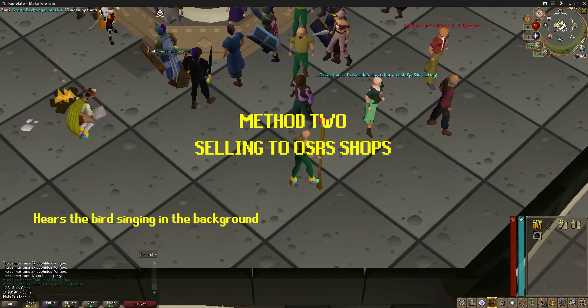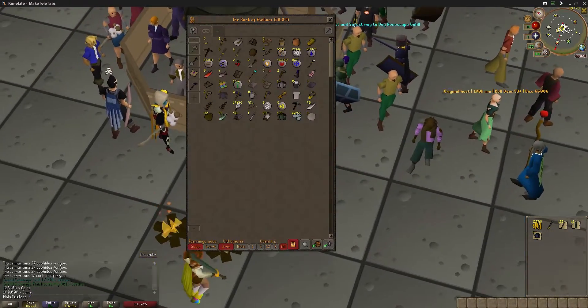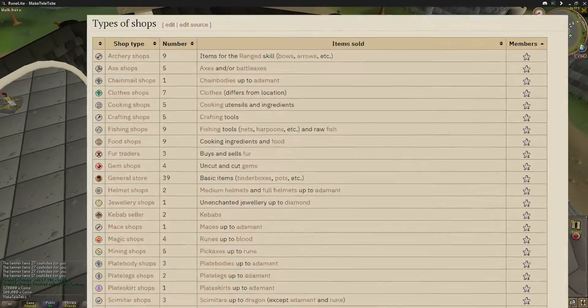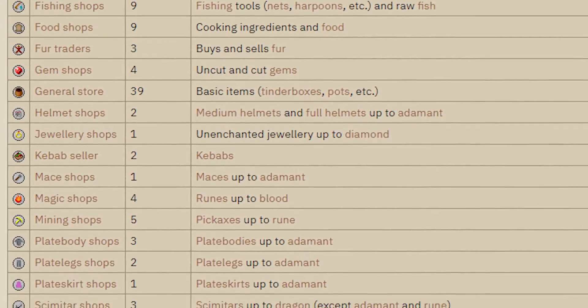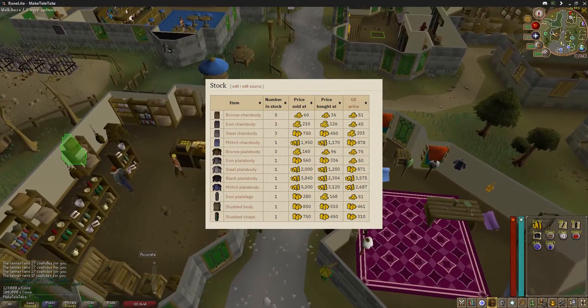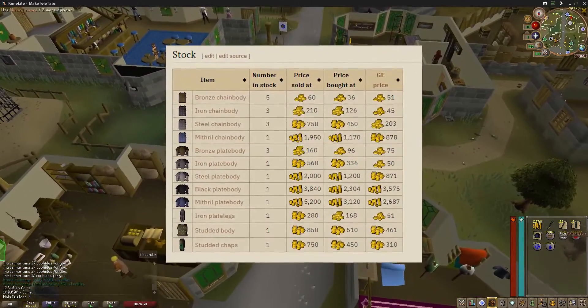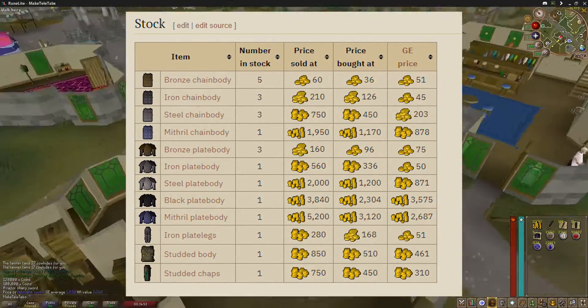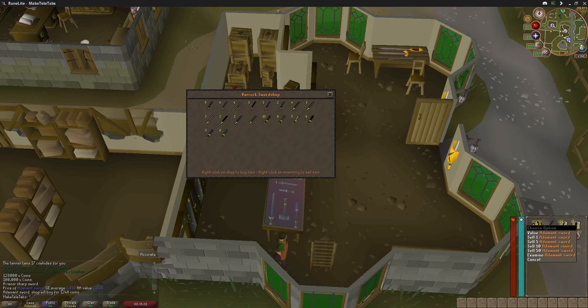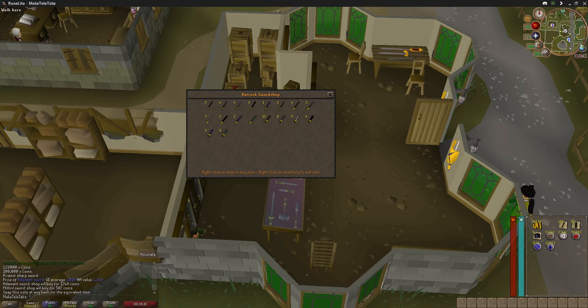The next method is buying items from the Grand Exchange that are sold in shops throughout free-to-play. As you can see on the Old School RuneScape wiki, there are quite a few shops that will buy items off you for usually a little bit of profit. You can see the Grand Exchange price and what the shop buys it for, so you just need to do a bit of research to find which shops offer the best profit. I've got some mithril swords here that I'm trying to sell to the shop — make sure you keep an eye on stock levels.